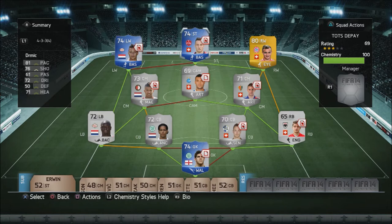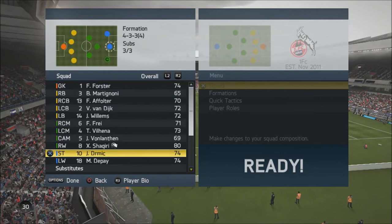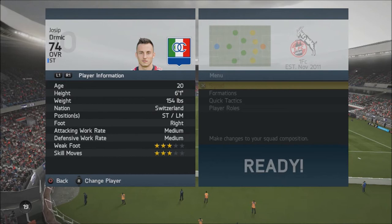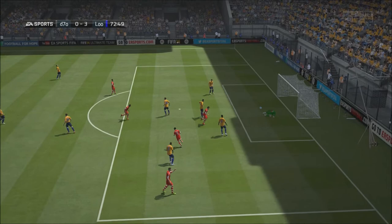Now on to the in-game stats where I'll tell you a little bit more about Dermich. He's got some very, very nice stats: 90 finishing, 83 long shots, 92 shot power. He has medium/medium work rates, he's 20 years old, 81 acceleration, 84 sprint speed are the standout stats. Really, he's a clinical finisher — that is all I can say.